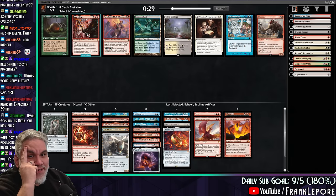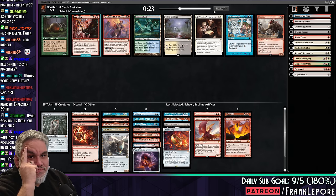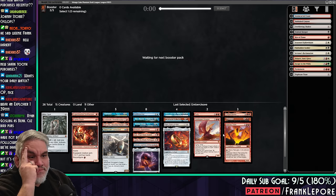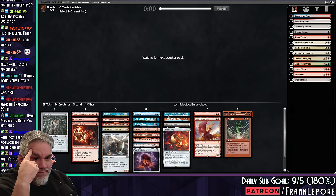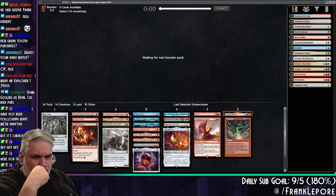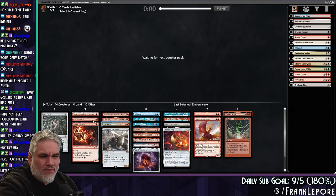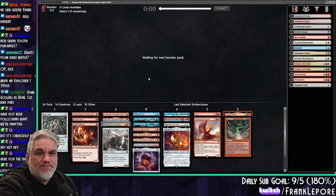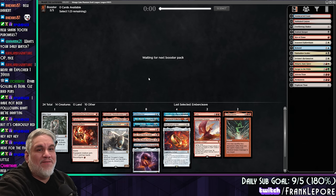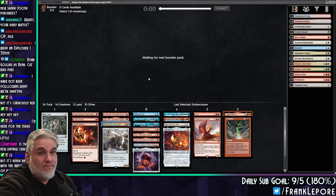Ember Cleave seems pretty good. I'm taking Inferno Titan out. Are we at a point where we can just play red? But Third Path Iconoclast, Psy — there are so many cards that are just worth it. This is the new Vintage Cube.